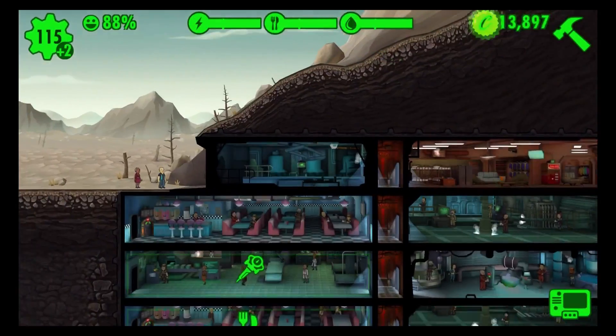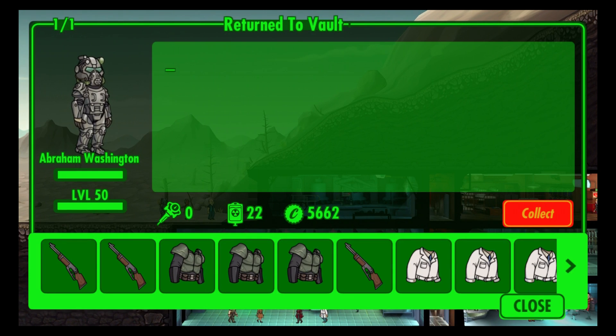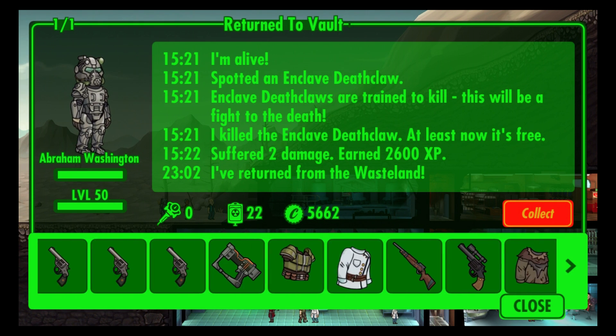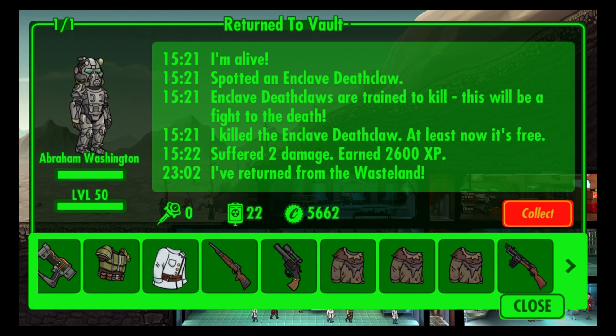I'm just going to check him — there's my guy, he's walking up right now. I get 5,662 from him. He still has a lot of Radaway and tons of weapons for me. That's all you have to do, and you just keep doing that. You can do two, maybe three people at the same time, but I'd probably stick with one or two.